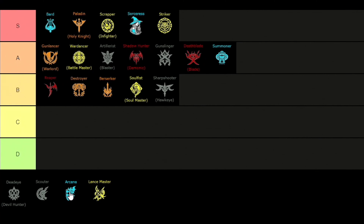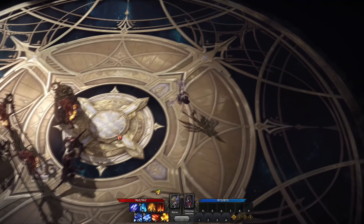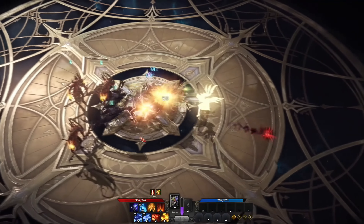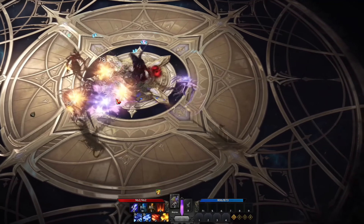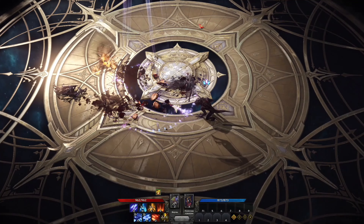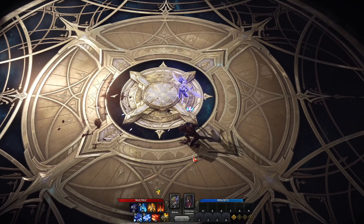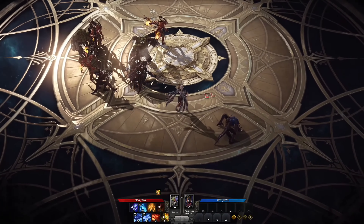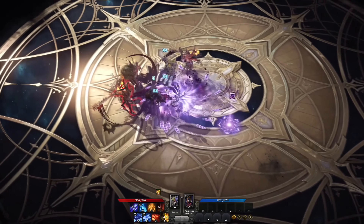For the next class we have the Arcana, more commonly known as Arcanist, placed in the C tier. The Arcanist is a mage class that uses dark magic cards and has RNG mechanics in her identity skill, which can make your damage fluctuate in certain fights. This is definitely not an easy class to pick up and play, but if you know how to use it to your best advantage you will be able to do a crazy amount of damage. The main playstyle is to build up stacks and then do big damage with red skills.